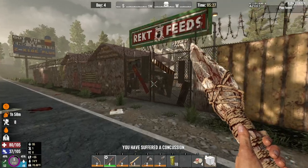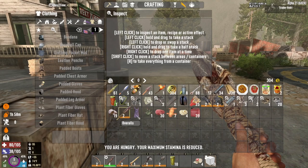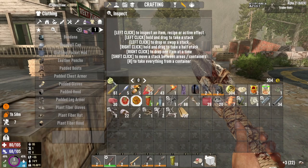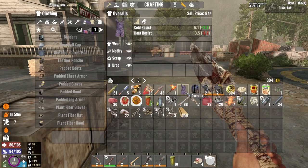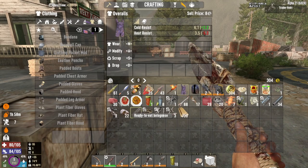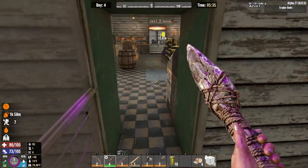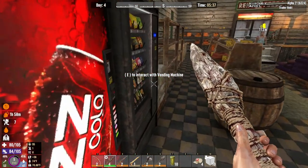We've got about 19 stones. We grabbed a couple other things — some more feathers along the way, some overalls. They're not worth much but we can sell them anyway. Killed a pig along the way. Found out that taking it on with a stick and a sharp rock is not the greatest of ideas.